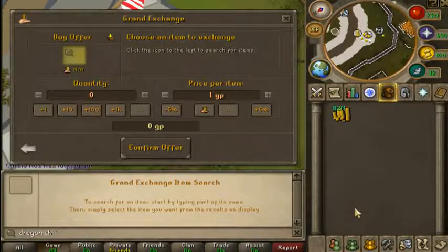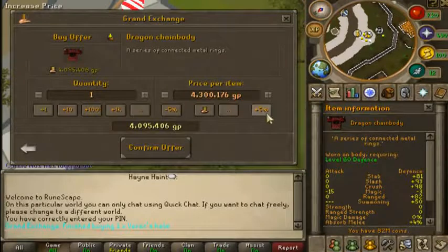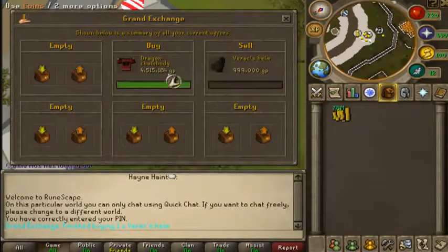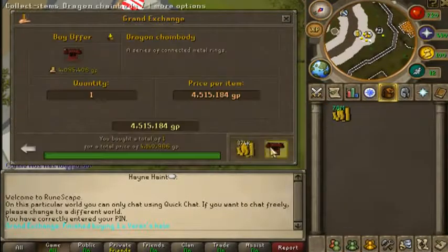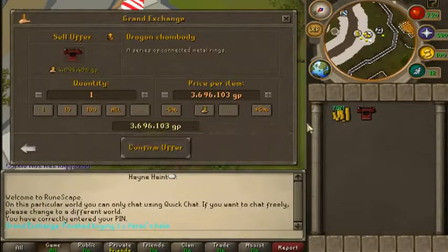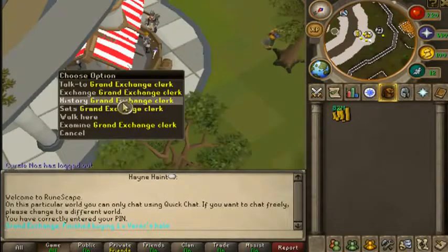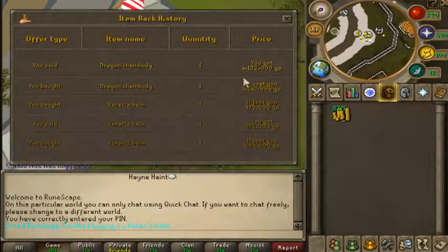I'm not actually going to do dragon chains right now. I only do them if they are a 100k profit, just because of the cost of them. I can do maybe like 20 of them if I had all my money — like 82 mil. But total I only have about 200 mil. So if I see this profit being at least 80k I'll probably do it. The profit's only 40k — it's better than Verac Helm, but I suggest not doing dragon chainbodies unless you have at least 80 mil.